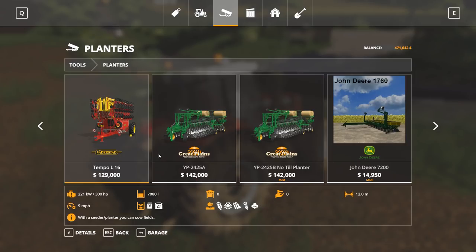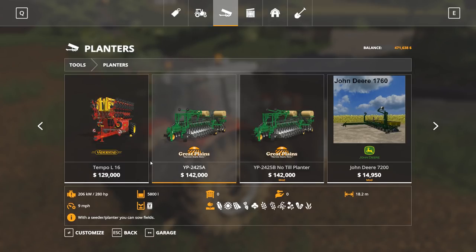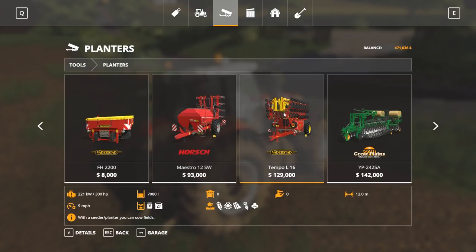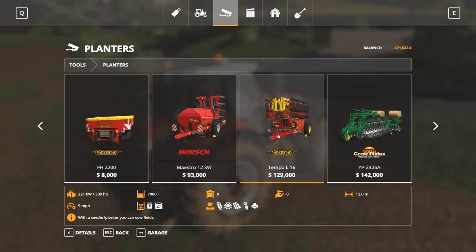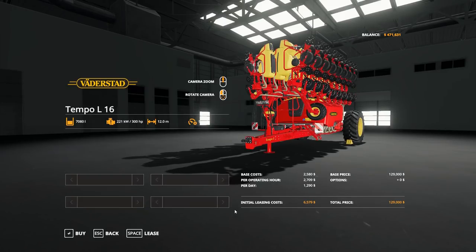We pointed this out before — if you go to the Great Plains website and look at this seeder, they tout its no-till planting abilities, but does it have no-till in the game? No. The planter I actually thought I was going to go with — and I'm trying to stick with more of a European theme with my mods — I was debating between the Horsch and the Tempo. I think we're going to go with the Tempo. It does seed and fertilize, and with corn we have to plow the field anyway, so if it doesn't no-till, not really that big of a deal.